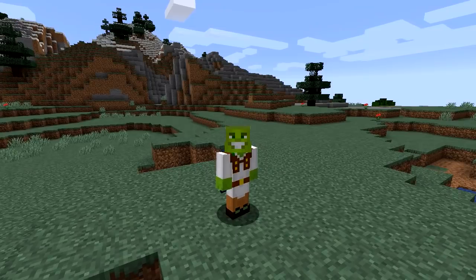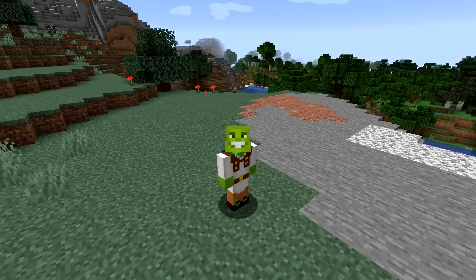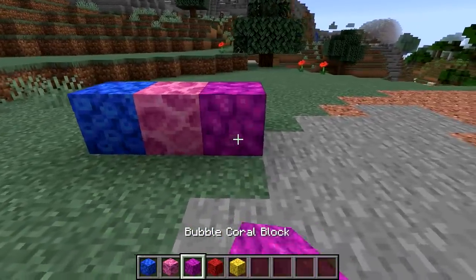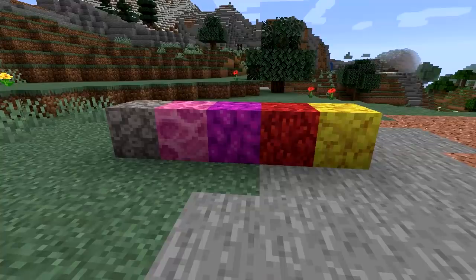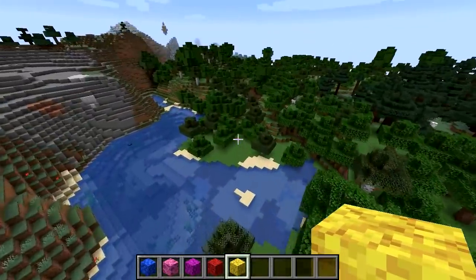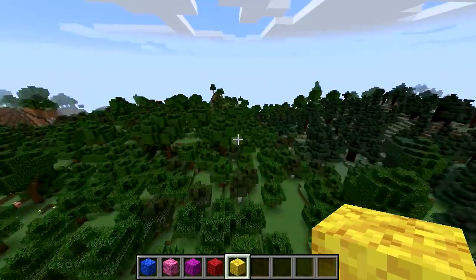So, we're on 1.14 today, where we will be building a house using only blocks that you can find underwater. Now, a lot of these blocks can't actually survive without being underwater, as this just happens. That's sad. So it looks like we're going to be building in an ocean biome, if we can find one.